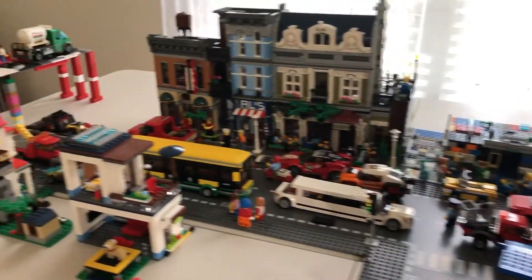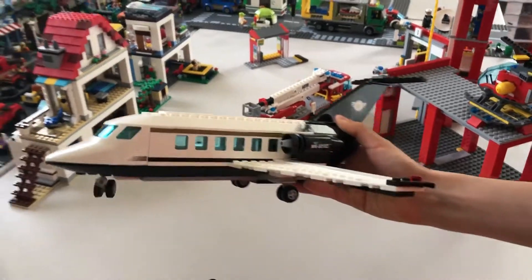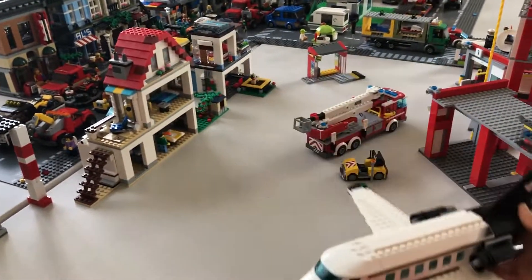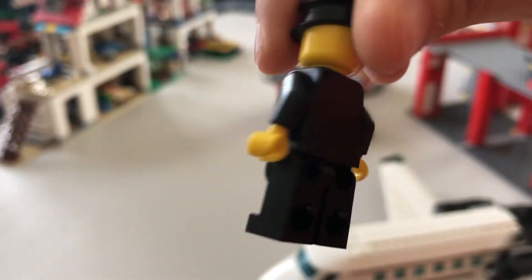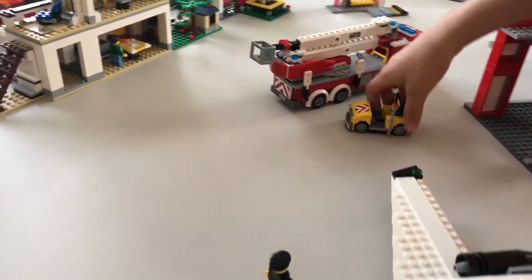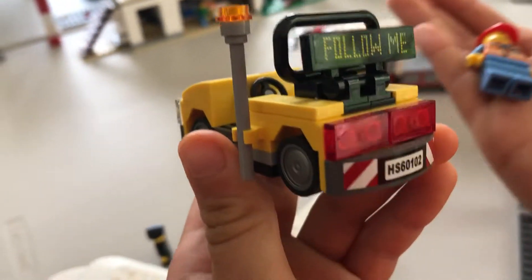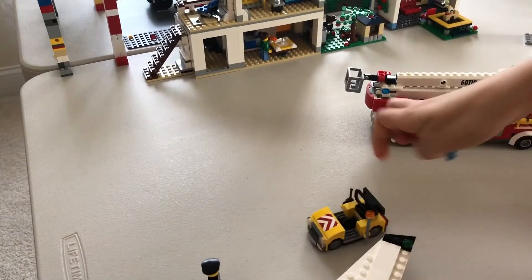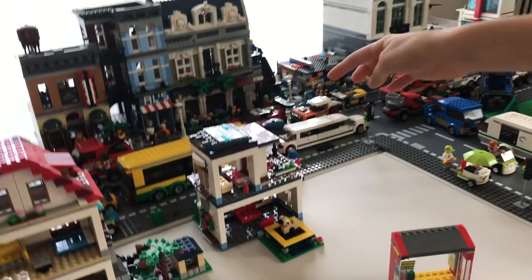Oh, I forgot to show you the airport. The airport has the basic stuff: an airplane, pretty big, a pilot, and a fire truck at the airport — it's returning to his spot right now. There's an airport worker with his little car. And then we have the bus stop, a very nice bus stop. It belongs with that bus right over there.